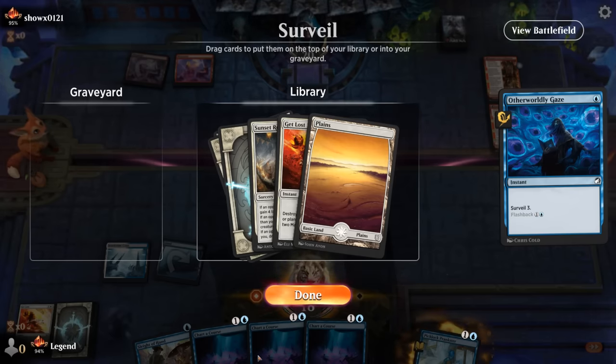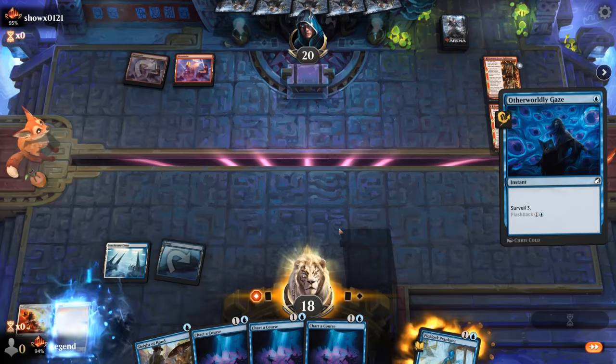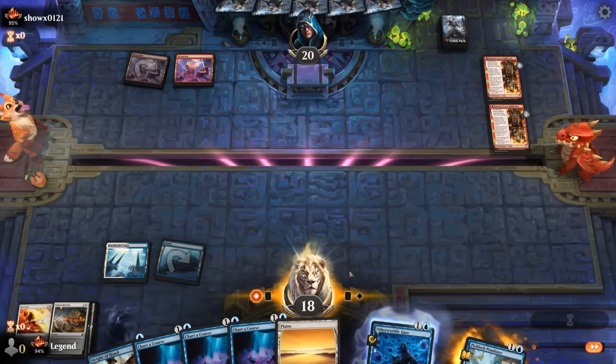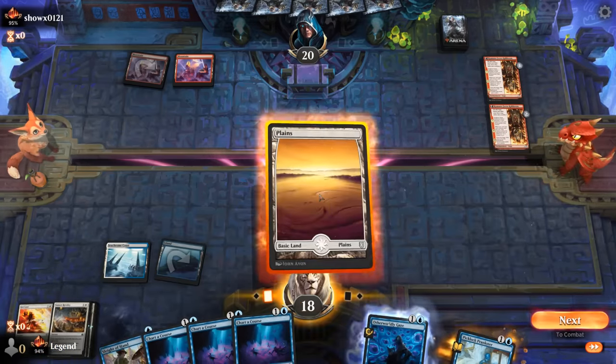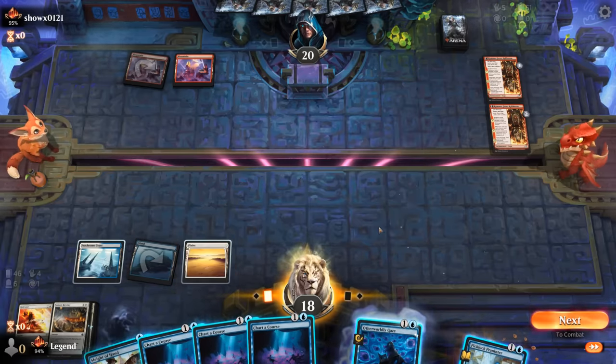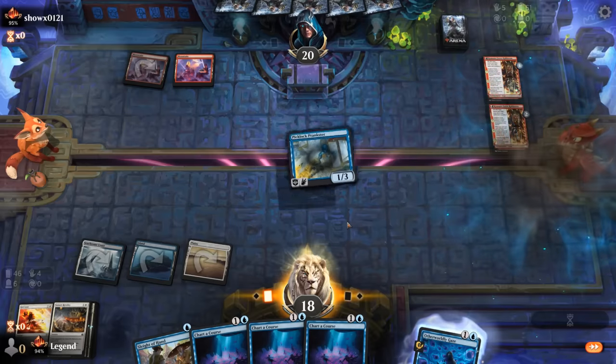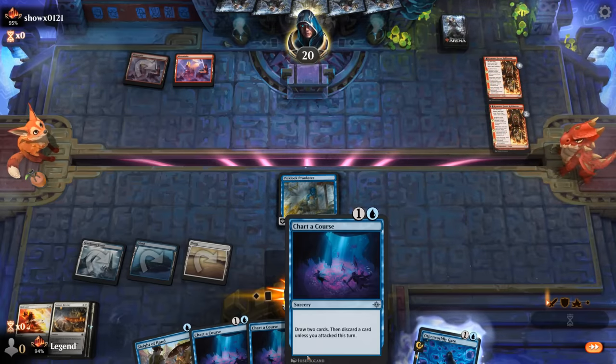If we keep all these cards on top we're still far from putting a threat on the battlefield. Maybe keep the Revelry but get rid of Get Lost to get closer to one of our three-drops. At this point Recommission and Helping Hand are also fine since we have double Haughty Djinn in the graveyard. We Charter Course now — actually Prankster is not too horrible either since it can help attack and then Charter Course to draw two.